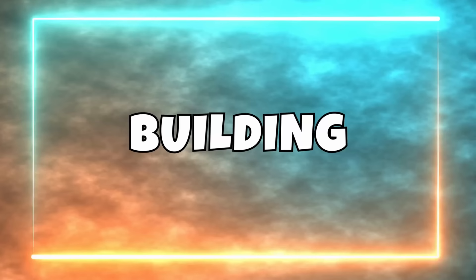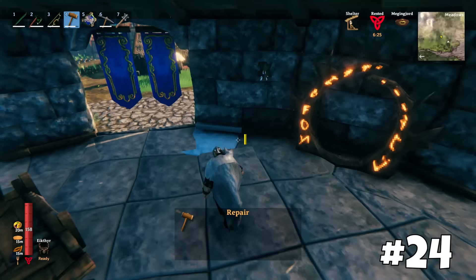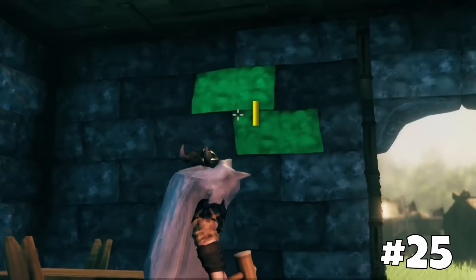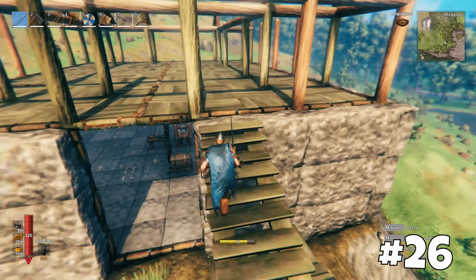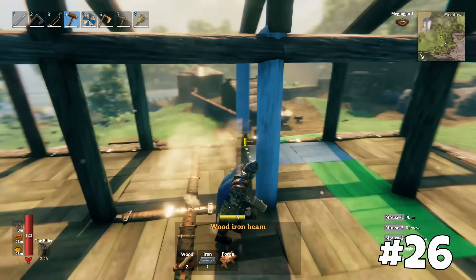Next we'll run through some building tips. You can build on trees or mountains, as vertical surfaces also provide support. The color of an element shows you the current stability, allowing you to plan how many more elements you can attach. The blue color indicates that the part is directly supported by the terrain or grounded, and is essentially 100% stable. For more complex structures, consider using iron beams, as they can support a lot more than other beams.